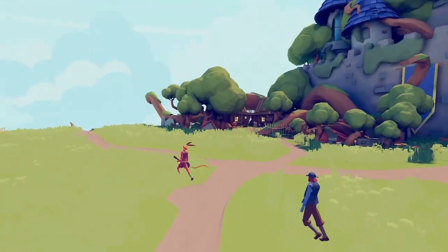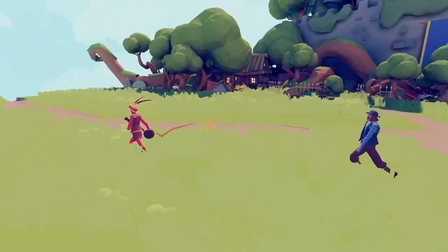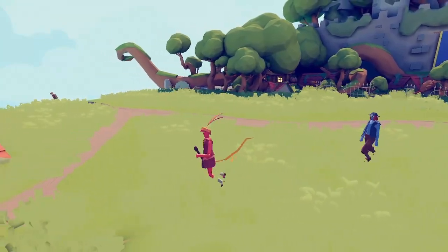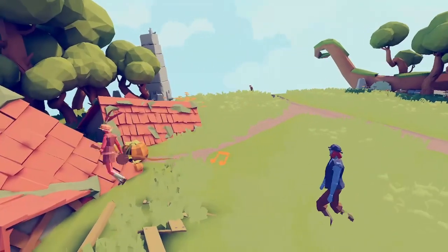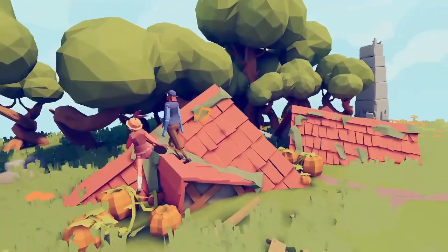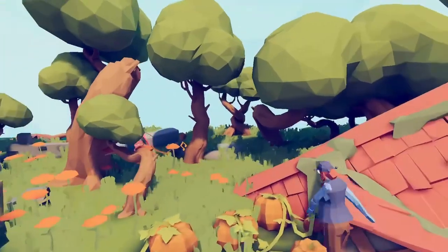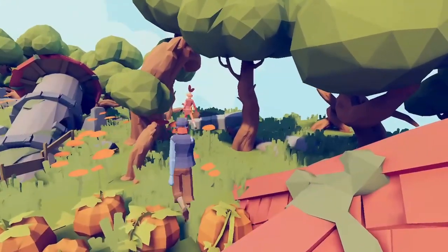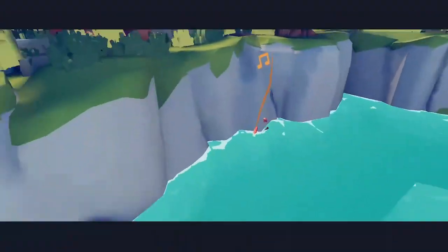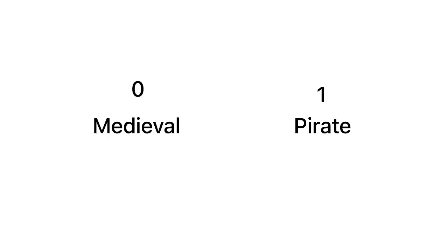If the bard manages to lure the flint knock off the map, it could be an easy win for them. So far the bard does seem to be luring the flint knock away, but it's not working — he's not going towards the end of the map, he's going in a completely opposite direction. It looks like the pirate faction is going to walk away with this one. The medieval faction might still have a chance if the bard can lead them off this cliff, but nope — the bard just died. The first round goes to the pirate faction.